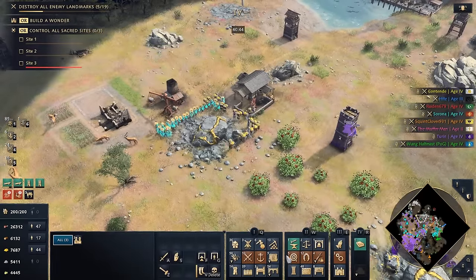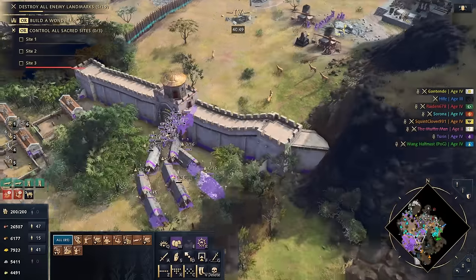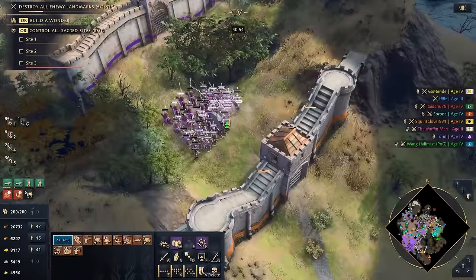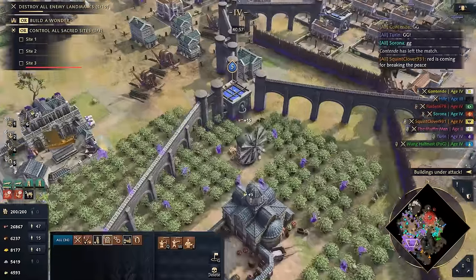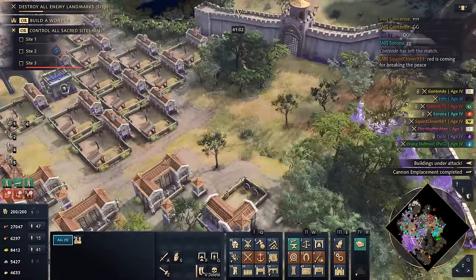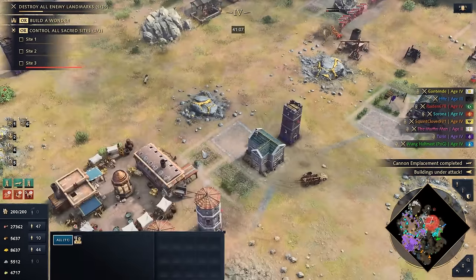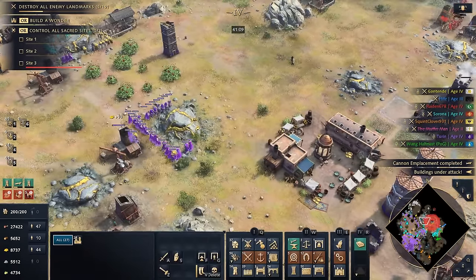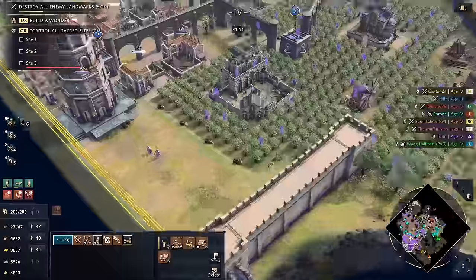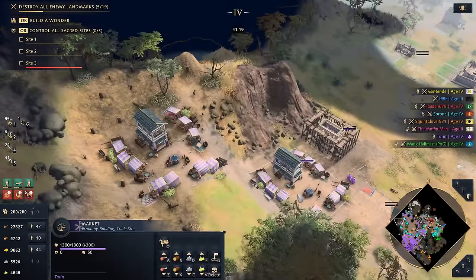We'll get another market set up here. The Ottomans are coming out with what appears to be a good Janissary base force. Encountered the wall — do I have enough archery ranges? Red is coming for breaking the peace apparently. Some sort of forbidden code. Red can move out — I'm happy to just grab what I can and leave. He's just going for resources, totally normal. Right now my economy is 110 — a pretty good balance. Let's see what the trade looks like.